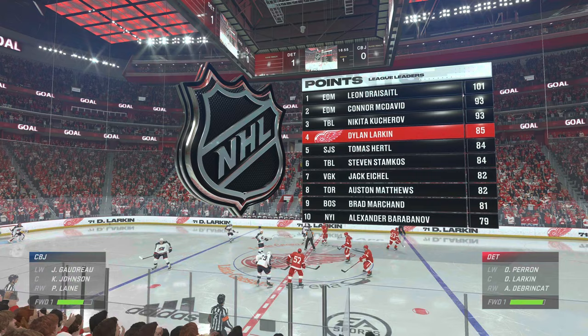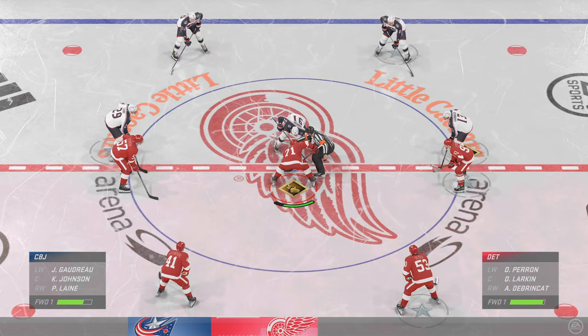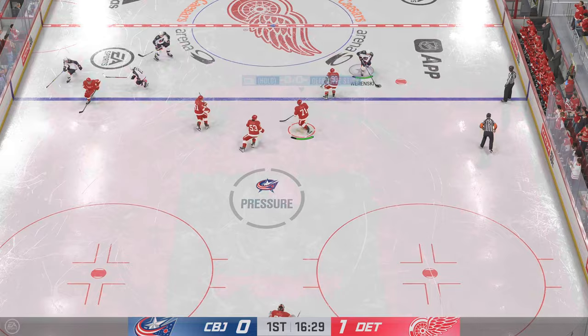Detroit's early lead in this one is a direct result, Cheryl, of moving their feet. They're moving their feet and they're moving the puck, and this gives them a little bit of a cushion to play free, and you get your entire bench into the game early. You show good habits, and you get rewarded for it.